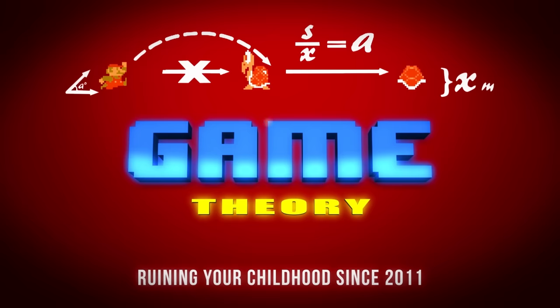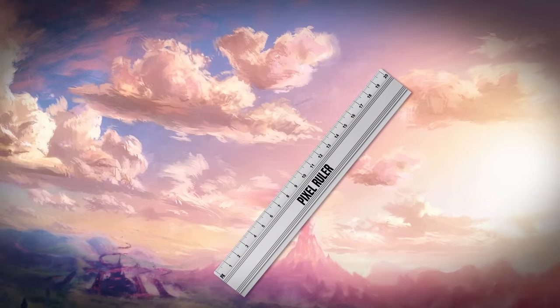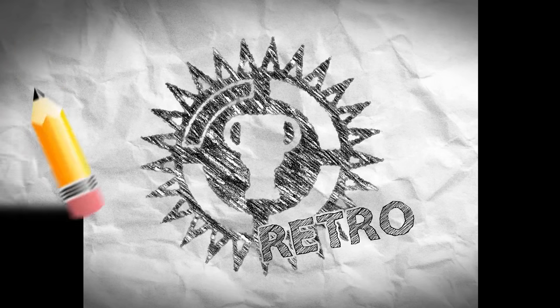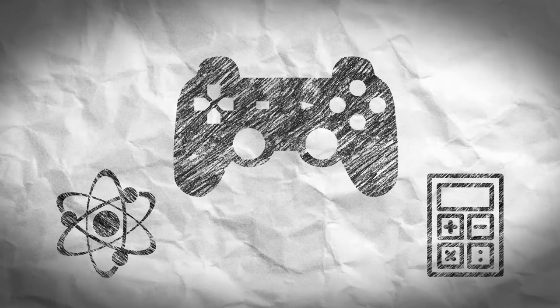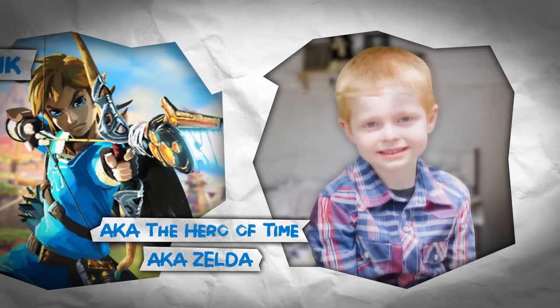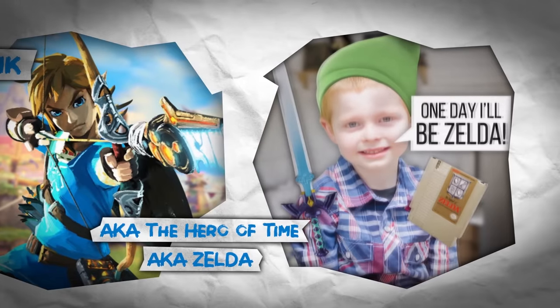Hello, Internet! Welcome to Game Theory, where today it's time to dust off the pixel rulers and unpack the bad puns, because we're doing it old-school style. Today is Game Theory Retro Edition, a blast from the past as we cover the absurd science and math behind one of gaming's oldest and most iconic characters — Link, aka Hero of Time, aka Zelda, to all the 80s and 90s kids who played the games without ever reading the manual and assumed that the series would be named after the main character.